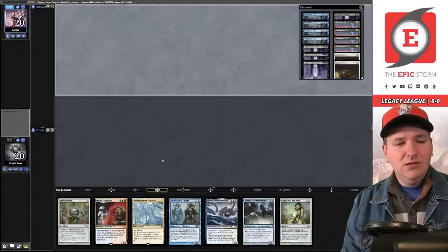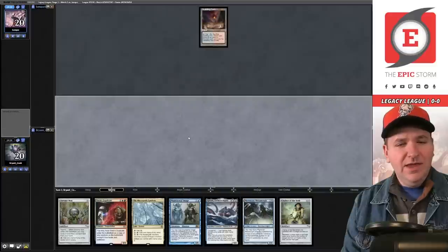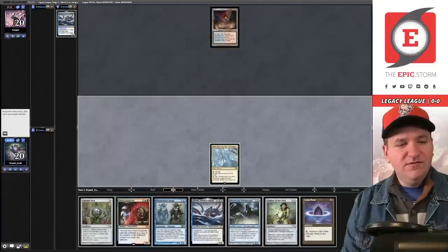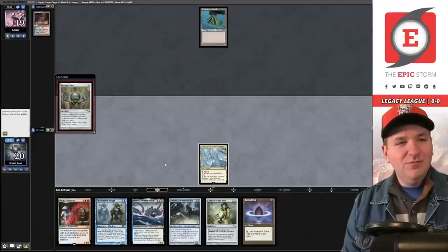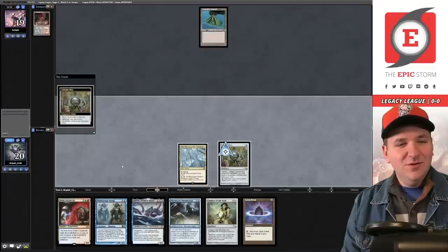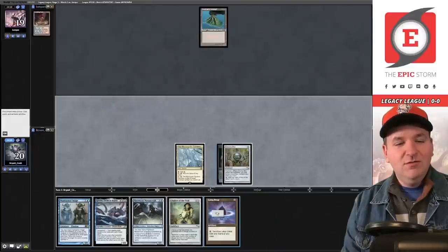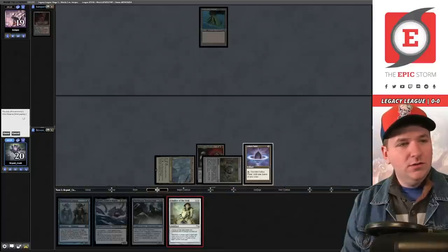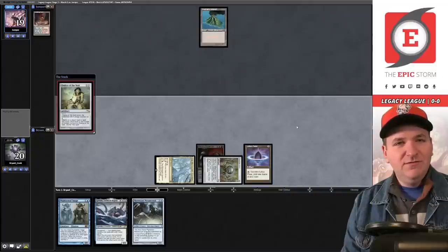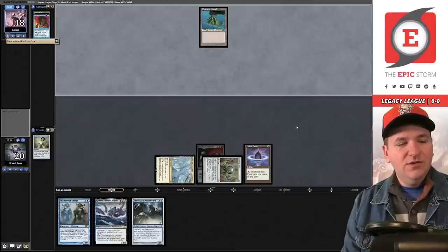Mishra's Gardens copying Lion's Eye Diamond is not as relevant here. They play a first-turn Scalding Tarn. They pass with Lotus Petal, which is interesting because it allows us to play through Daze on the first turn. They're going to... oh okay, they're just fetching. We'll get rid of the Dex Duplicate, I guess. Lotus Petal and Chalice of the Void for one — we can now pay for Daze, and it eats a Force of Will pitching Daze.